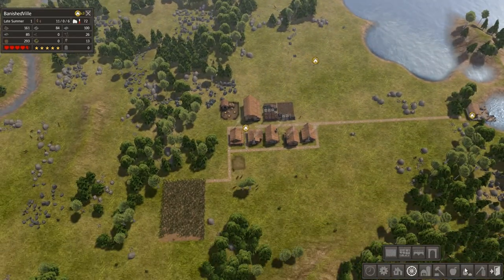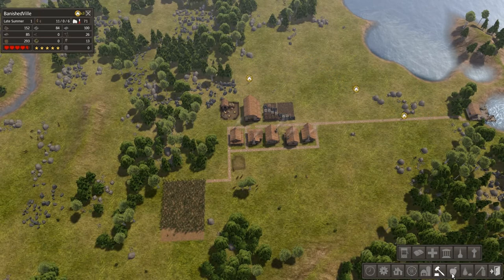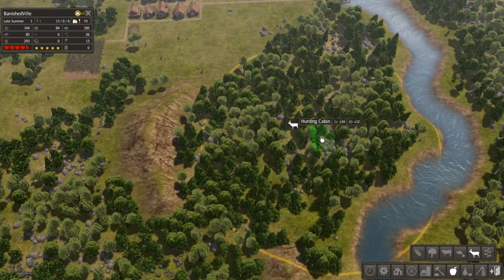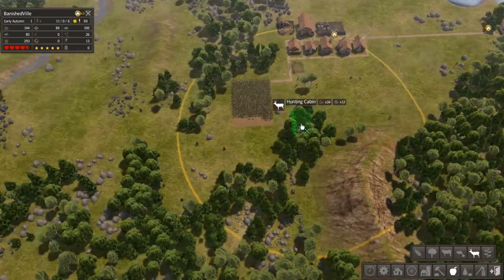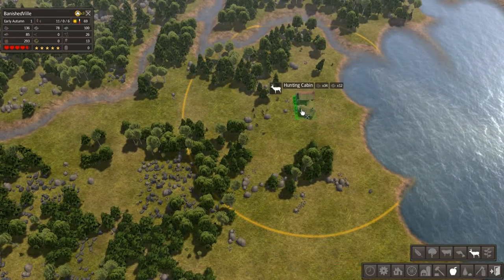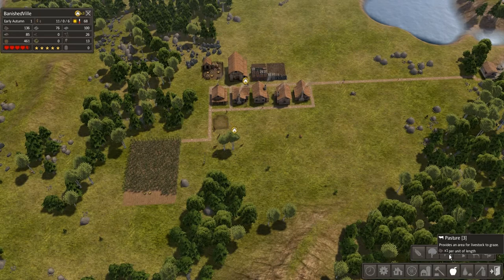I do want to keep people warm in the winter, so I think the next thing I'm going to build is a tailor and also a hunting cabin — right here, because there are deer. I wonder if I threw the hunting cabin right in the middle of the forest area. Why are trees getting chopped down over here? I didn't think I said to chop down trees, but that's okay. I don't really know how hunting cabins work. Maybe I'll just do livestock — cows — I haven't done livestock yet.